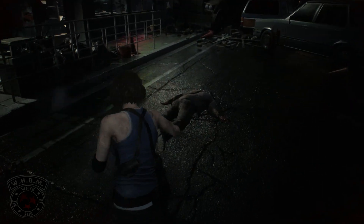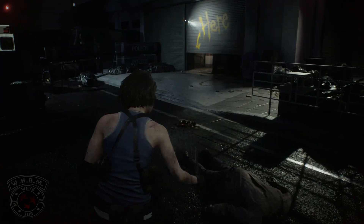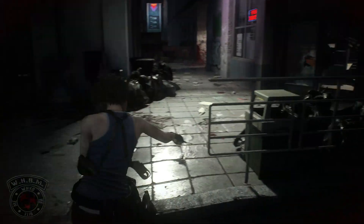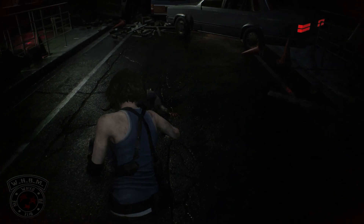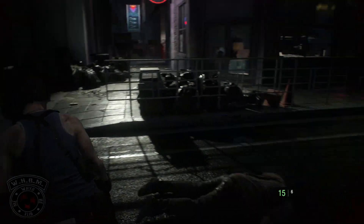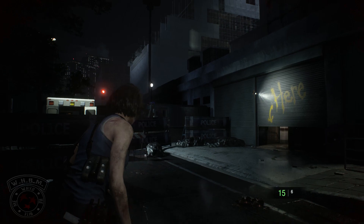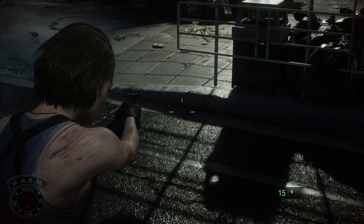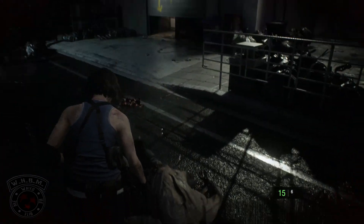If you have the knife out and you do the counter attack, she doesn't lunge at the zombie — at least I haven't seen that happen. But if you do the counter attack and Nemesis is there, she will lunge at Nemesis and start stabbing him. If you have the gun out and you get the counter on Nemesis, she either aims at his head or his chest. But if she gets the dodge and she's still in front of him and his heart isn't covered by any body parts, she will aim at the heart. If the heart is blocked, she'll aim at the head, which I find interesting.